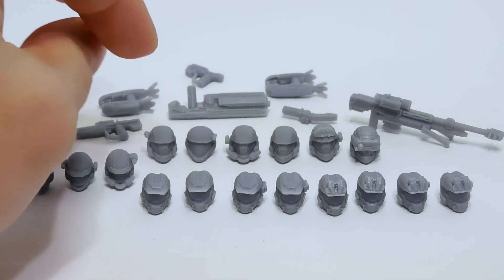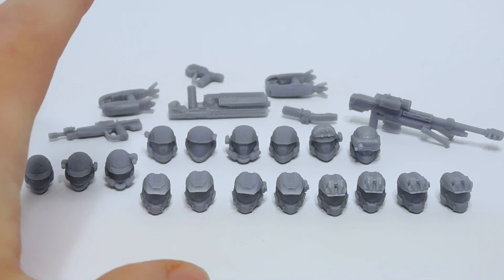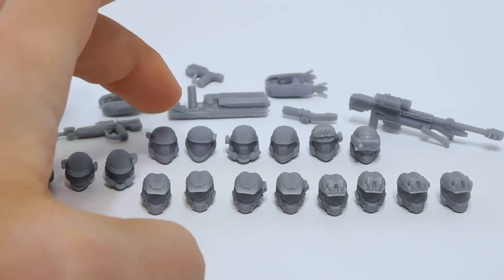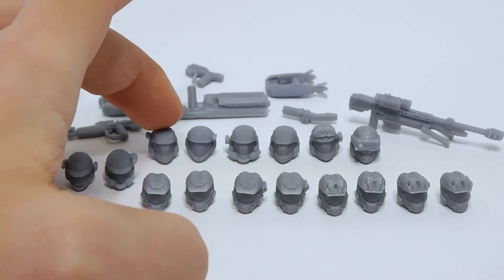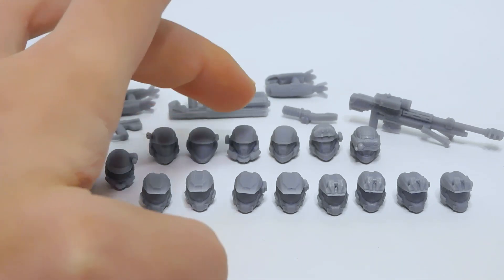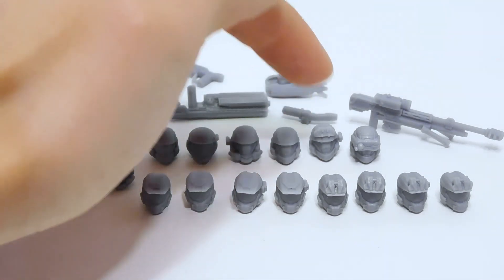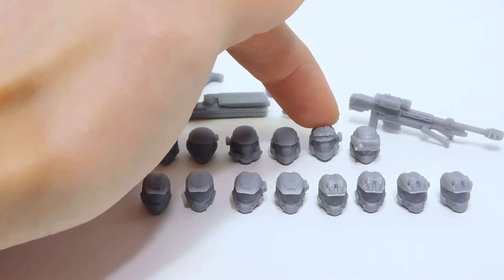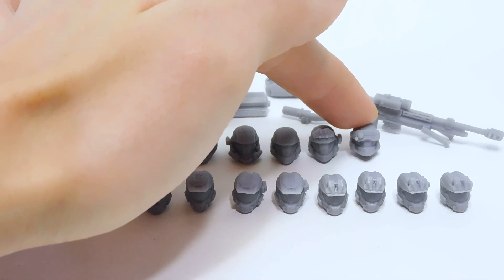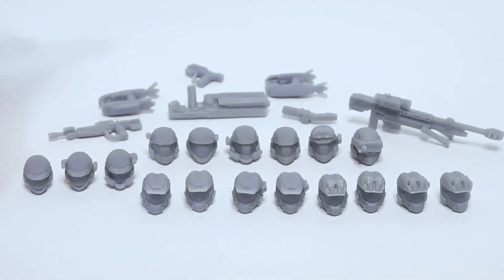Back over here we have ODST helmets. These are way more accurate than Mega's — I love Mega's normal ODST helmets, but these are so much more accurate. This one has an attachment on the side, this one is the Halo 2-style ODST helmet, this one has a side attachment with the breather, this one is just a plain ODST helmet, this one has the visor brim attachment and a side attachment, and this one has the sniper attachment folded down over the eyes — which is really cool and not something we ever see from Mega.